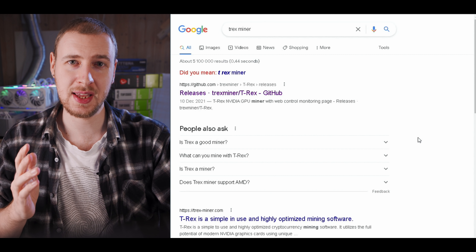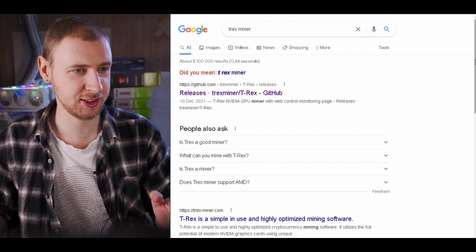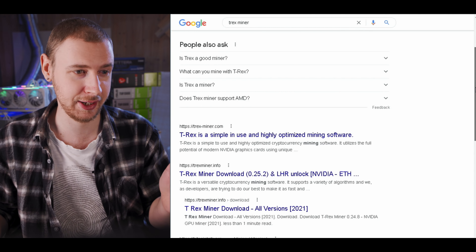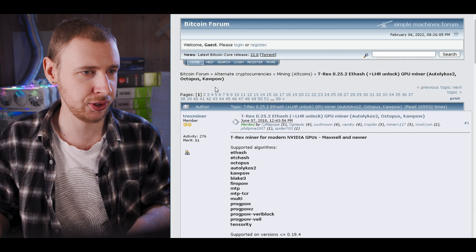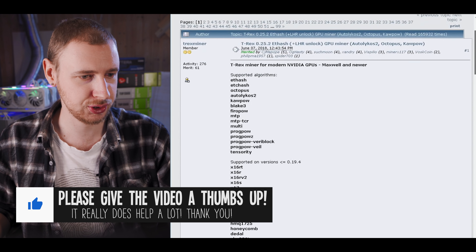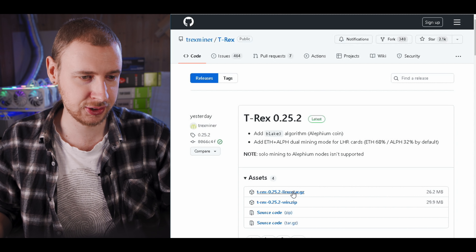Let's start by downloading the mining software T-Rex Miner. Go to Google and just type in T-Rex Miner. What I always recommend is going to the official Bitcoin Talk forum thread for T-Rex Miner — you can tell it's the real one because it has about 99 pages of replies. Scroll down and it will give you the official download link, which takes you to their official GitHub page where you can download it for either Linux or Windows.